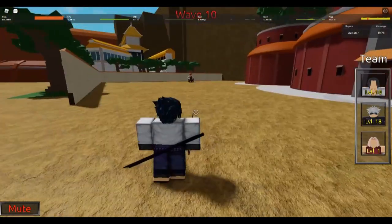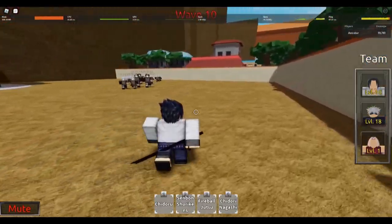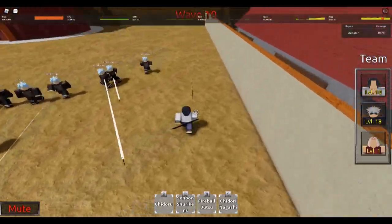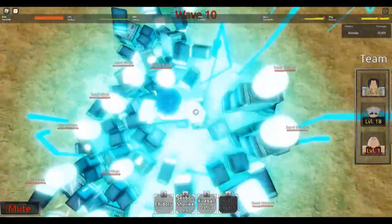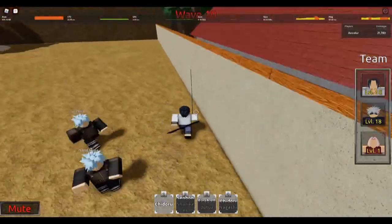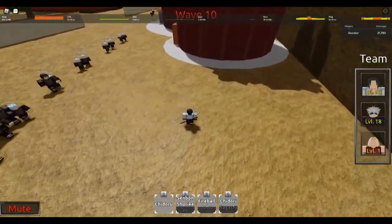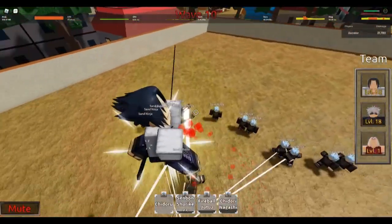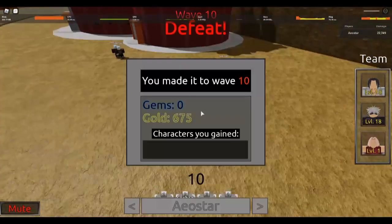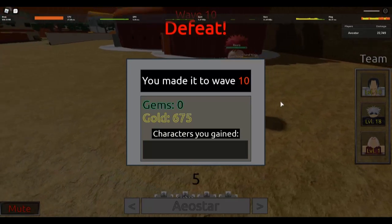Last wave. Gaara is gonna grab us so let's clear the other side first — no point gathering everybody up. Gotta clear these before he comes. Let the cooldown go... oh he's coming, let's avoid him as much as we can. Oh god I forgot it traps us — holy shit. Fireball there was bad, my bad. Oh my god that was crazy.